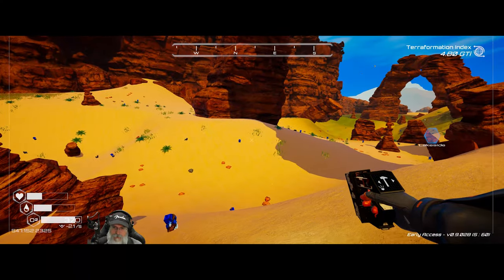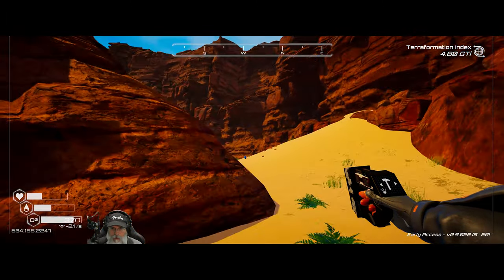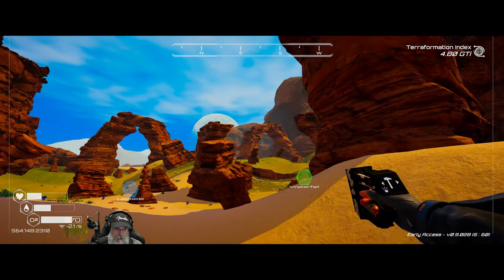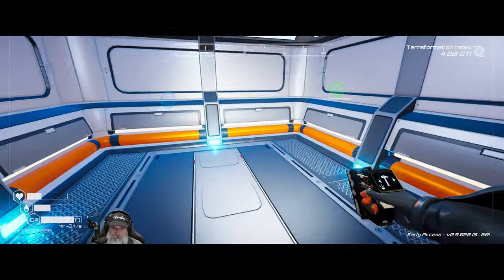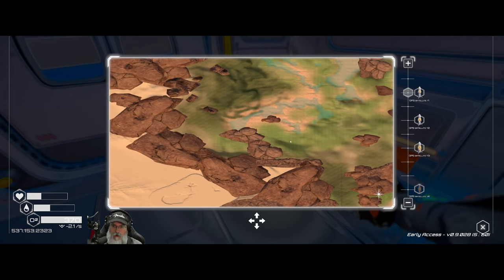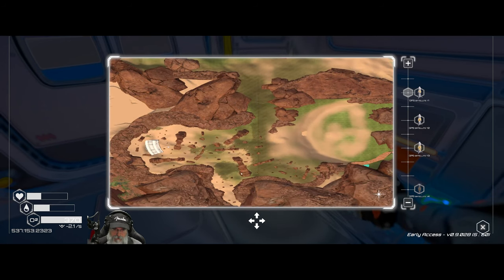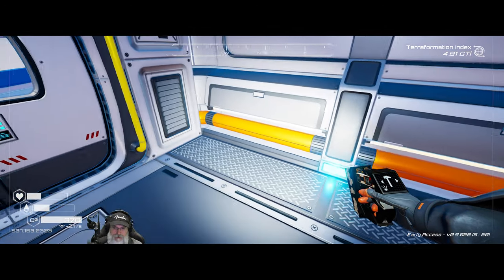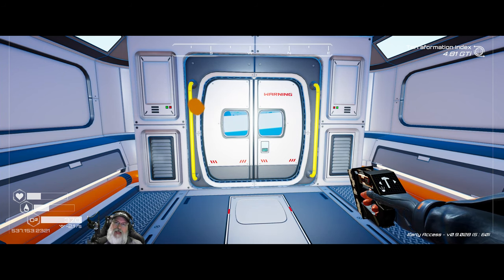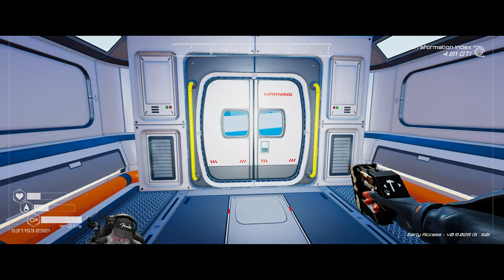We'll start the next episode by checking out this wreck. And I think once we do that we need to do a more thorough exploration of the grand canyon area. After that we'll pretty much have explored the entire map - well, no, we've never been up in this area either so we'll have to check that out as well. Fun stuff though - I just love this exploration. We'll pick up right where we left off in the next episode. Thanks everybody for watching - I hope you enjoyed the episode. If you did, please hit that like button and subscribe to the channel!